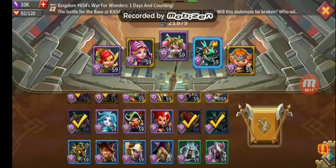Some say that you can use this team here: Child of Light, Rose Knight, Sea Squire, Prima Dawn, and Tracker.